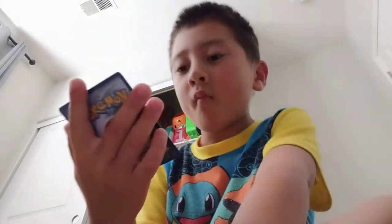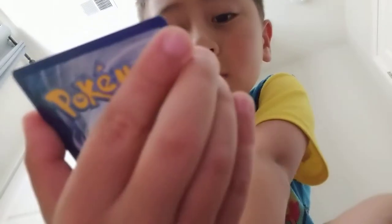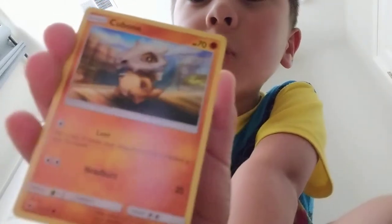You probably can't see it — most of these look blurry. Next is Cubone, a Fighting type, and he can use Leer which is a paralysis thing, and Head Butt which does 20 damage. You need two normal energies.